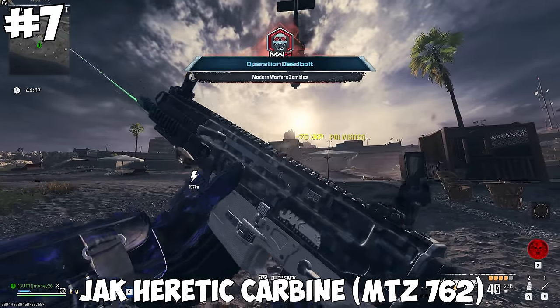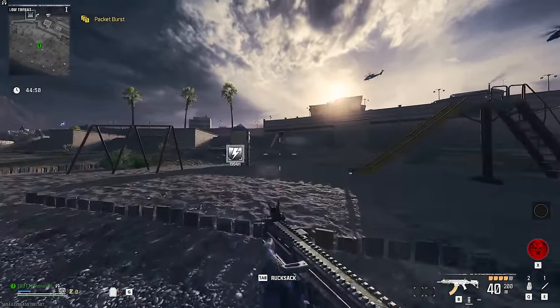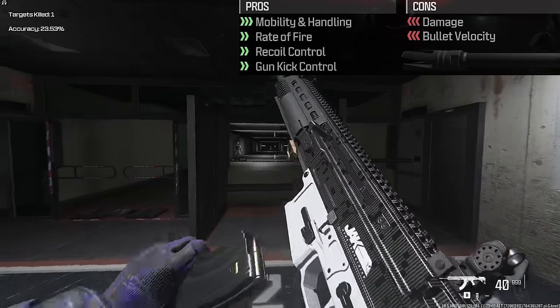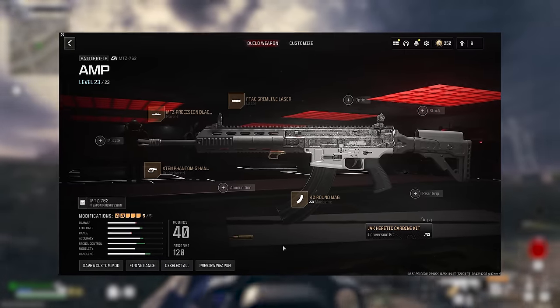At number 7 is the Jack Heretic Carbine Kit for the MTZ-762. This turns the battle rifle into an assault rifle — and I'm gonna act like I know the difference between the two. Doing this will give it a buff to mobility, handling, rate of fire, recoil, and gun kick control, while lowering damage and bullet velocity. And this is the build I used.